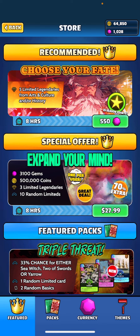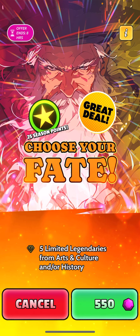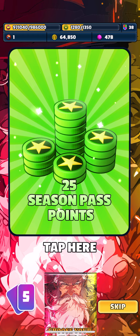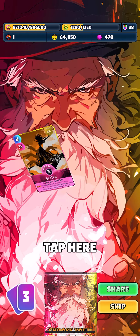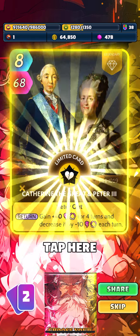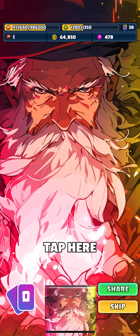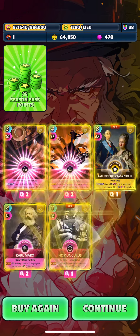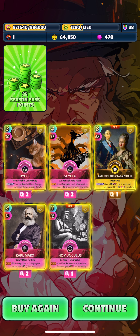I saw this top one here — 'Choose Your Fate' — we get five limited legendary cards. What I want to do is buy this pack and try to use at least two of the legendaries in my deck. Let's give it a go and see what we get. We got... Hygie, that's a good one. Scylla, okay. Catherine the Great. Karl Marx, that's not the greatest. And Homunculus!